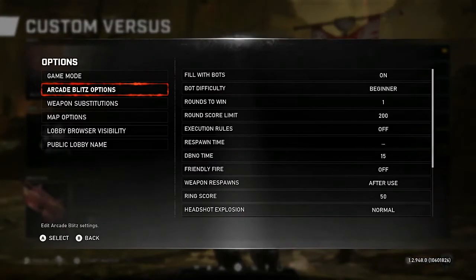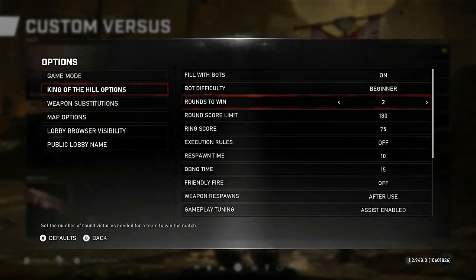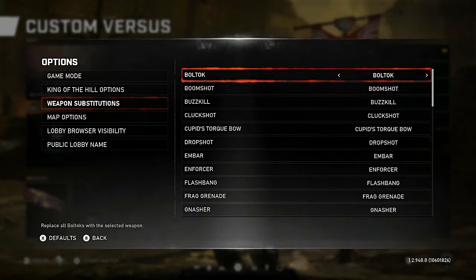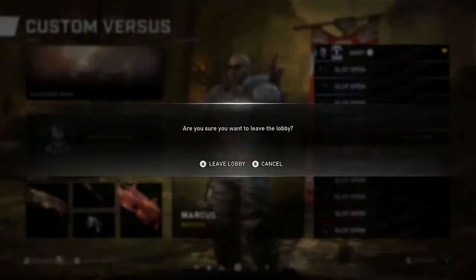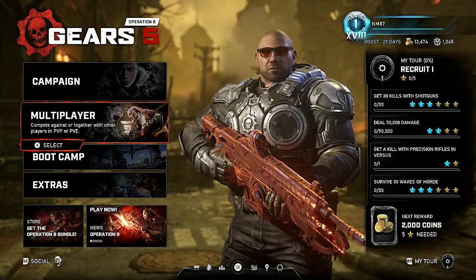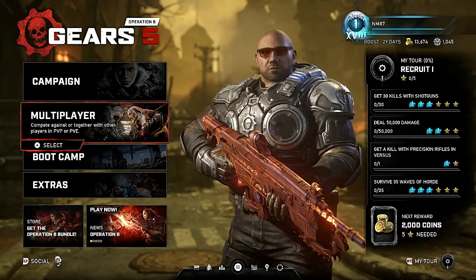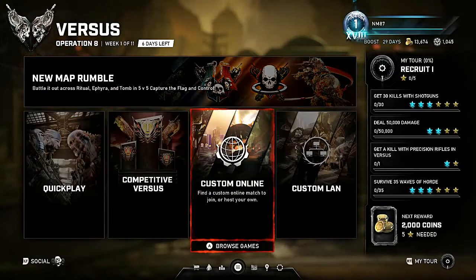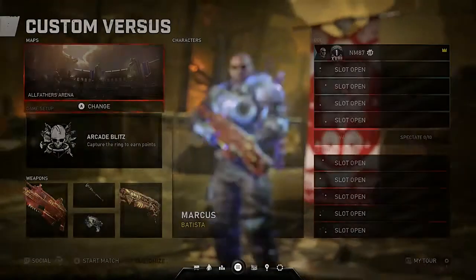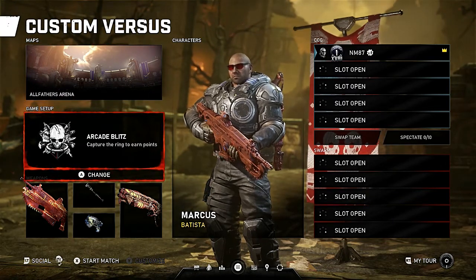Go into King of the Hill again, change your options — ring score up to 90 or 210, adjust weapon substitutions. Make the lobby private so no one joins unless you want friends in. Go to Multiplayer > Versus > Custom Online > Host Private. From there, create your game type, and once everything is set up, launch it.